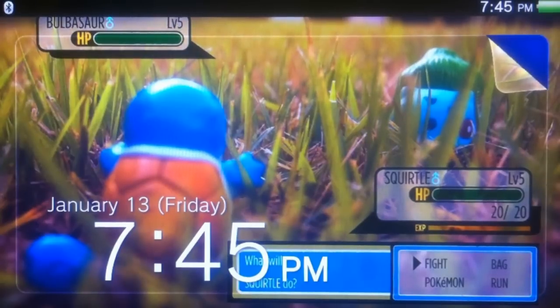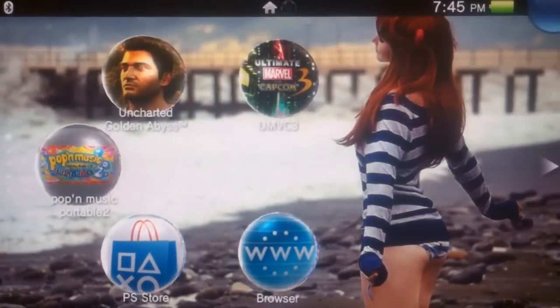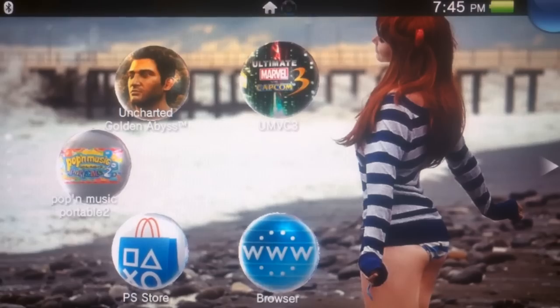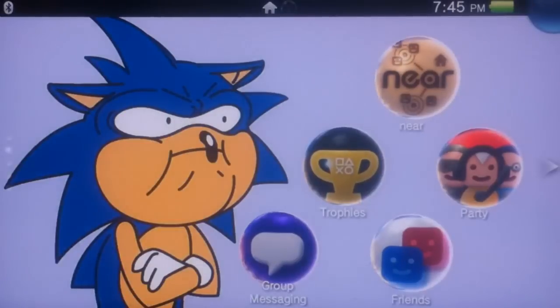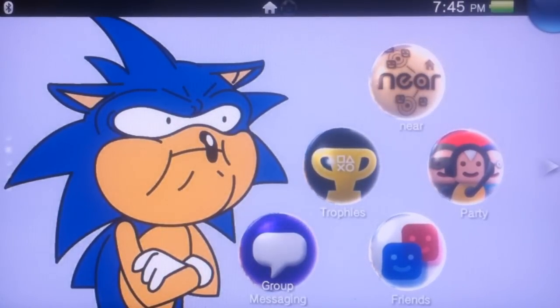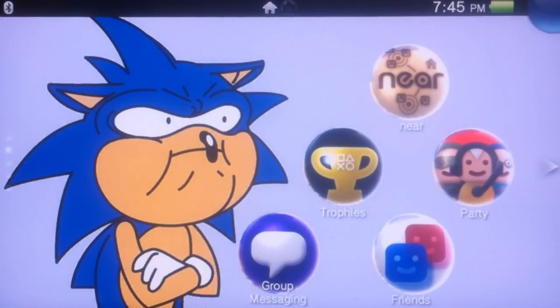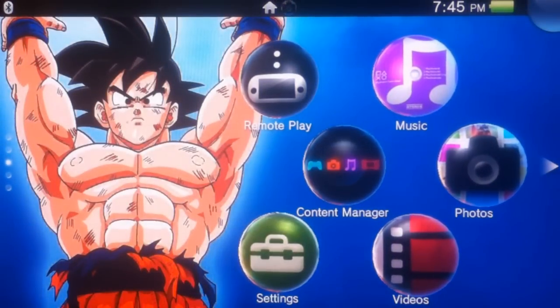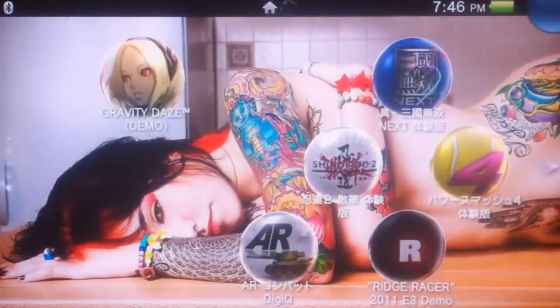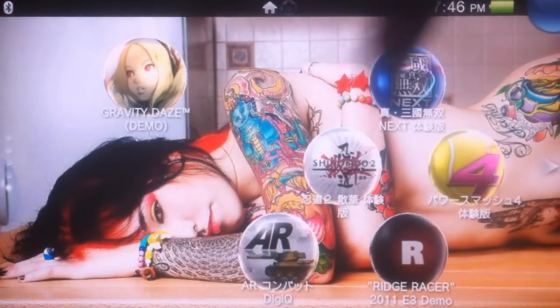As always, we're going to go through my wallpapers first. On my lock screen, we got a really cool picture of Squirtle and Bulbasaur — classic Pokemon — battling it out. First page, which is probably never ever going to change because this girl is too fine, is a beautiful woman on a beach. Second, we got Grumpy Sonic representing the second page — pretty much some of the most boring features on the PSV put on this page. Third, we got Goku doing a spirit bomb. Fourth, we got Isaac Clark. And fifth, we got another beautiful woman with gorgeous ink on her body.